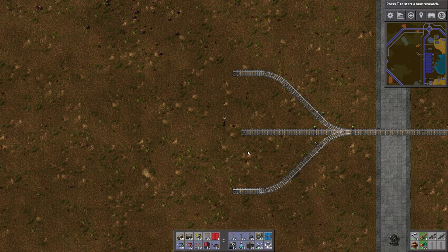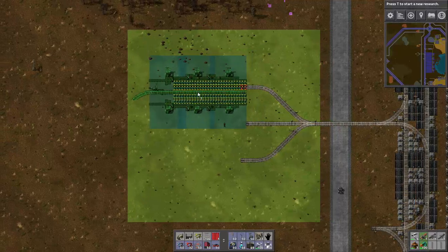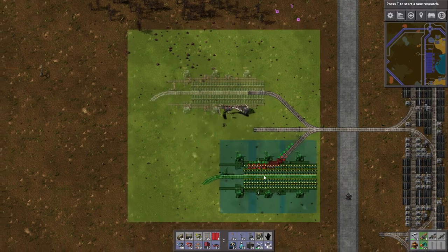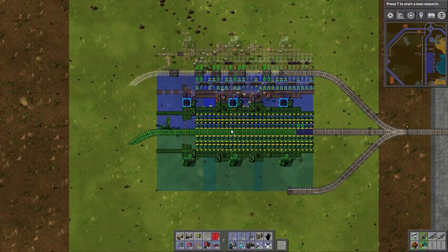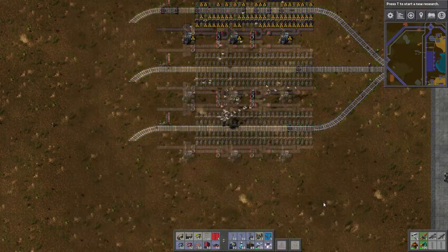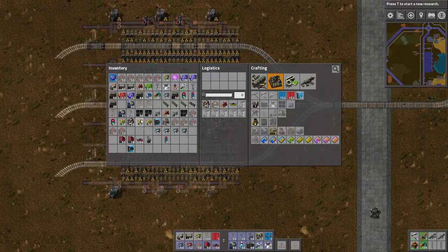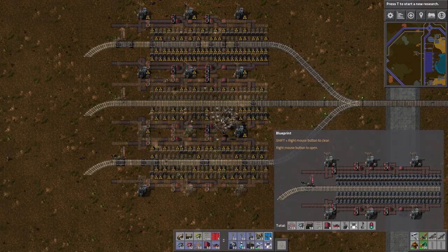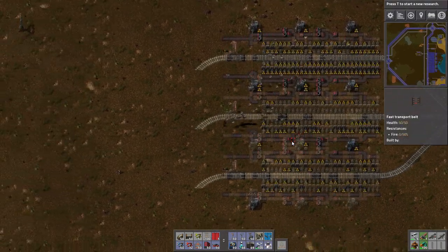I've figured out the spacing for the train stops. We've got three different materials: green circuits, red circuits, and blue circuits, so we're going to need three parallel stops as close to each other as possible. I took a moment to find the proper spacing and it seems to be lining up right. Each of these stops handles 56 chests, so I probably have enough.